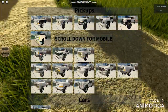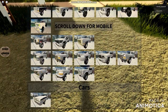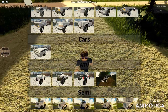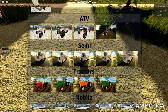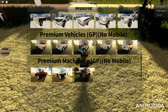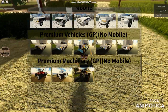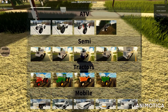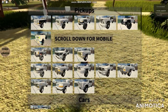It looks like we're starting up with the pickups. Scroll down for mobile — it has support for mobile games as well. So we got some pickup trucks, such as American pickups. We got only one car, known as the Dodge Challenger. And there must be ATVs, semis and tractors as well. There are mobile vehicles, and premium vehicles and premium machinery with Game Pass. Now let's start with trucking and go with the Dodge Ram.